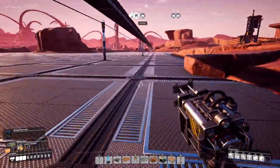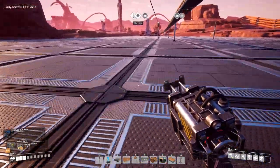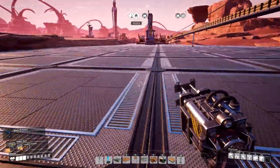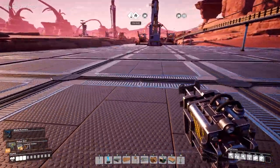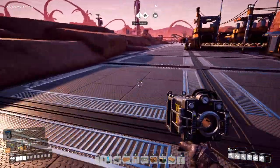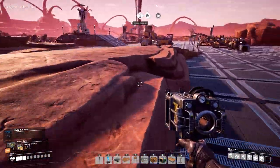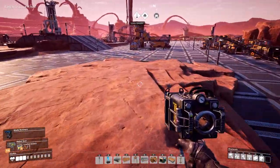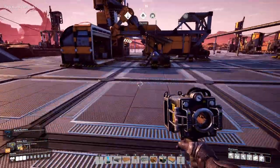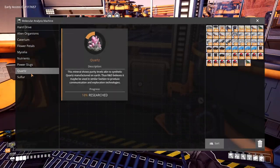I wanted to do a few things today. One of the things I wanted to do was unlock — honestly — that gun. I want to unlock that damn gun. It looks interesting. It's cool to know there's some kind of more powerful rifle. I don't know if it's automatic or how it works, but it looks badass and I'd like to unlock it. So we're going to check that out.